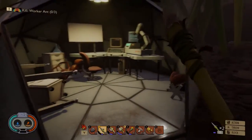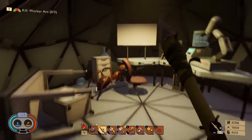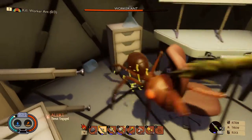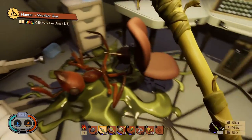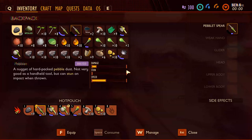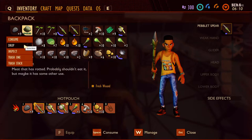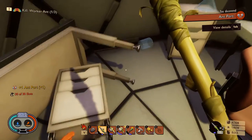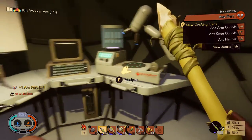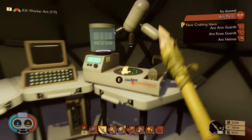Welcome back to Grounded folks! We have a solitary ant here, so I think I'm gonna try and kill it because we do need to kill worker ants. My inventory is full. I do have some spoiled meat, let's just drop that. Ant part. Ant arm guards, ant knees guards, and ant helmet.